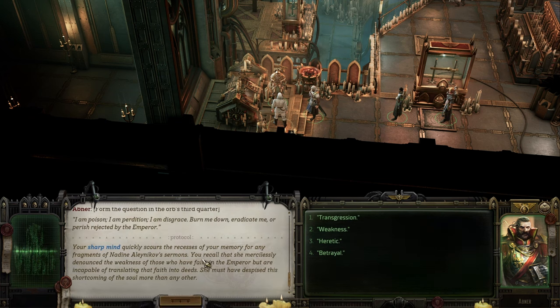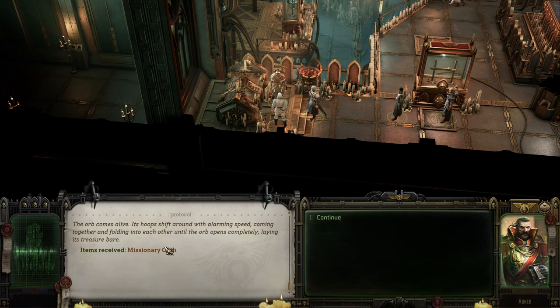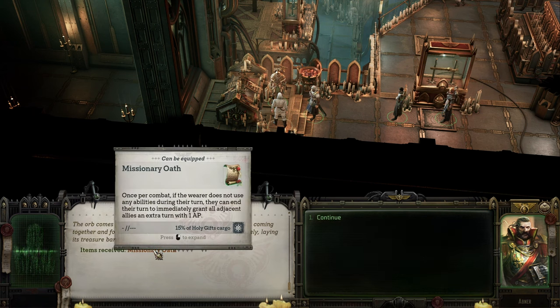The third answer, which I passed the check for, is Weakness. I believe the key is Disgrace as the Imperium loathes Weakness. The final answer is Purity, as it refers to no mere absence of stains. The orb will open and you'll receive the item Missionary Oath, which grants your allies an extra turn with one action point if you end your turn without using any abilities.